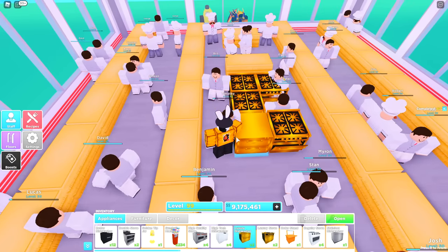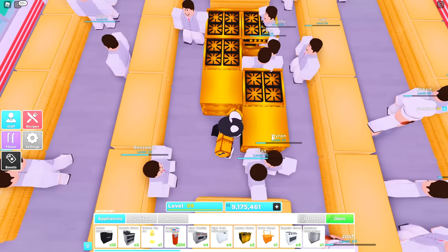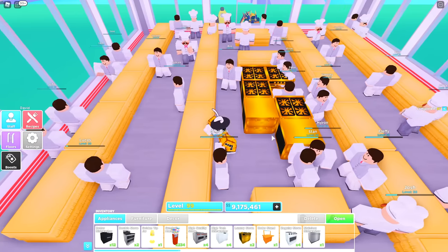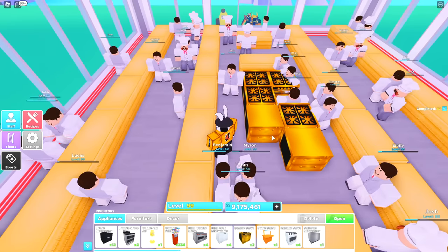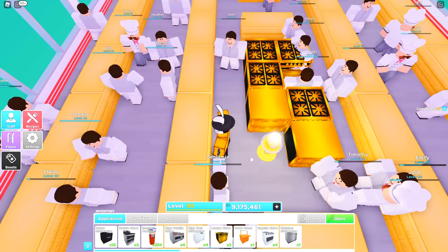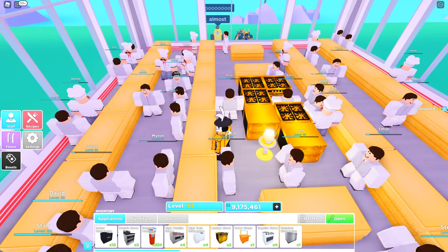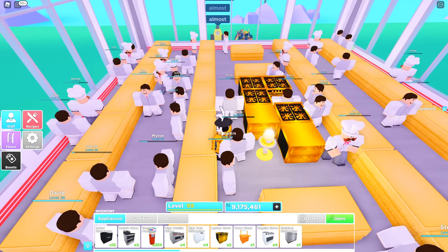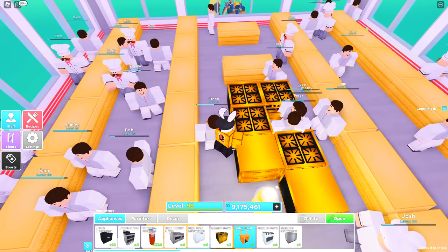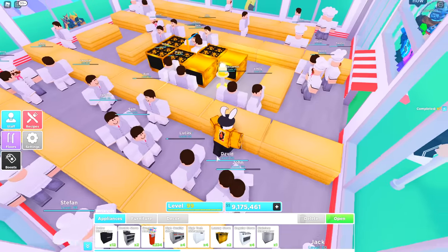For dishwashers, ideally you want three of them — one here, one here, and one in the area I'm standing. Because I'm using luxury dishwashers I'm only using two, and for the empty space I'm putting a golden tip jar which, on top of the gumball machines, increases my profit by a small margin but definitely makes a difference. In the empty area where Peter is standing, go ahead and grab an order stand and place it right there.